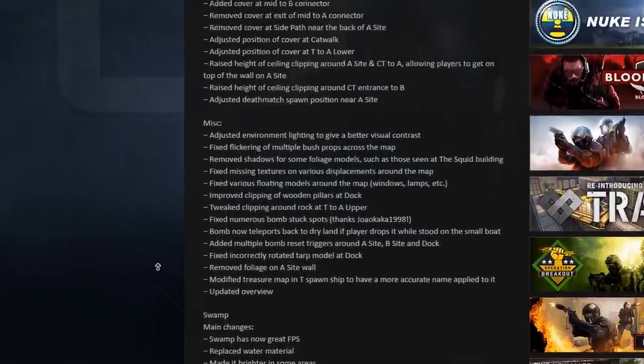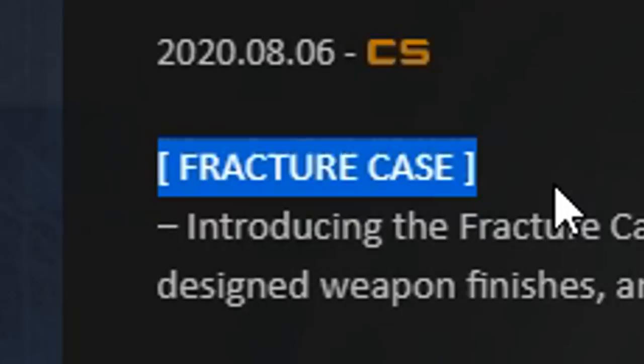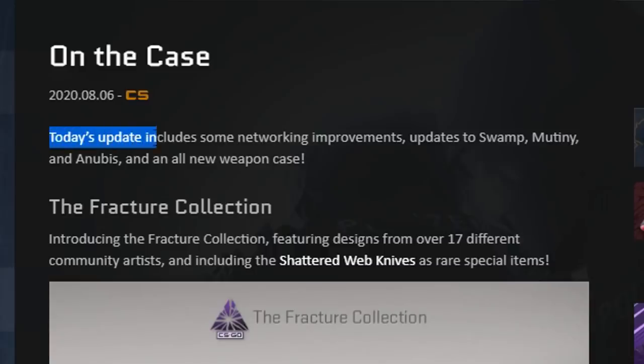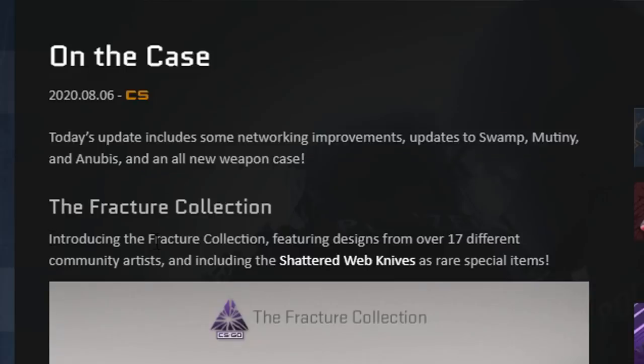But of course I have to make a video on this update because they changed some stuff on maps. The important thing — there's a new case. This update is called 'On The Case,' which is very funny. It includes some networking updates, updates to Swamp, Mutiny, and Anubis, and an all-new weapon case.